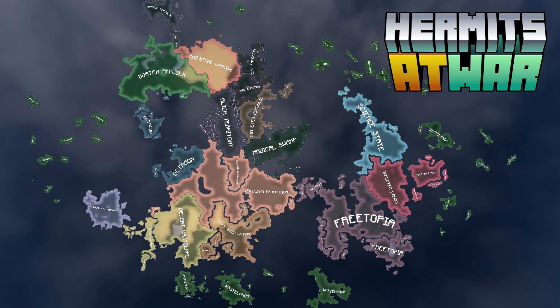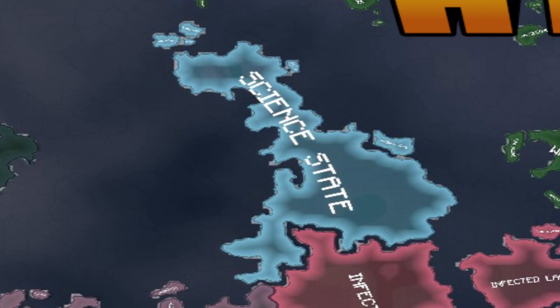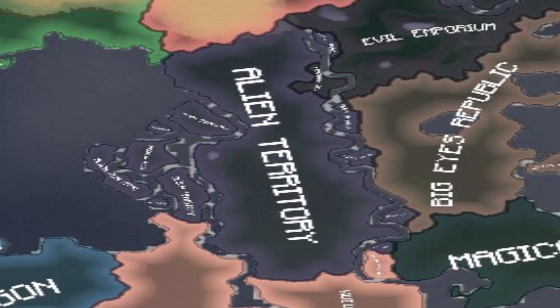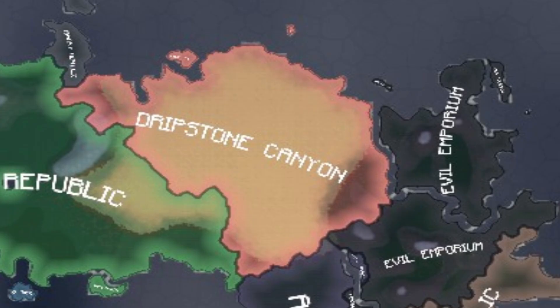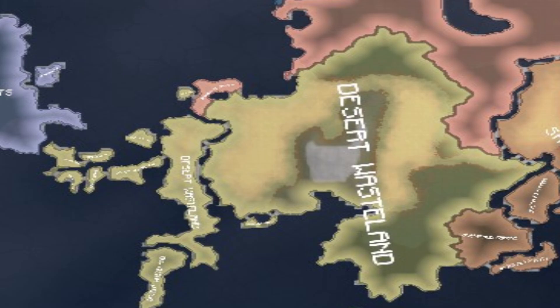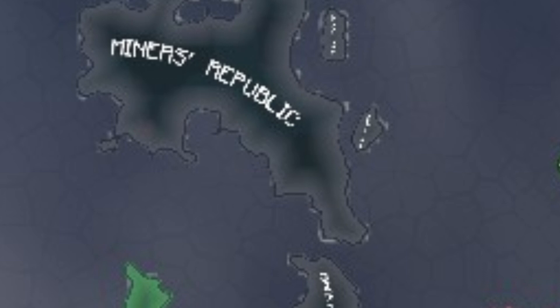Before I end this video, I will point out everything on the map because it's there, such as the Wastelands, the Infected Lands, the Science State, the Magical Swamp, the Big Eyes Republic, the Evil Emporium, the Alien Territory, Dripstone Canyon, Woodland Federation, Shattered Sahara, the Desert Wasteland, and the Kingdom of Knights. Oh, and I almost forgot, but of course since this is Minecraft, there is a Miner's Republic.